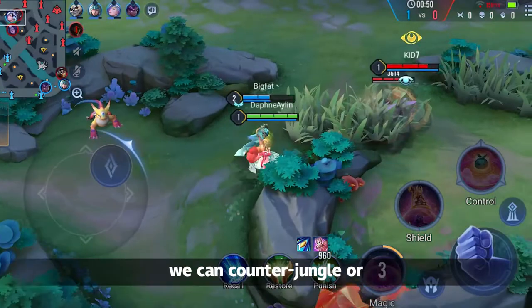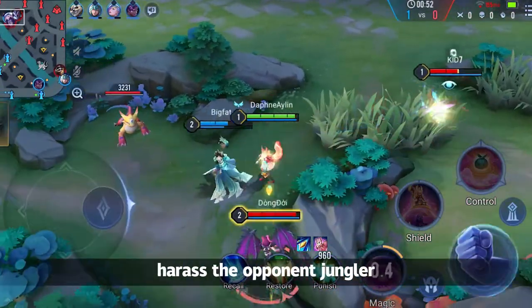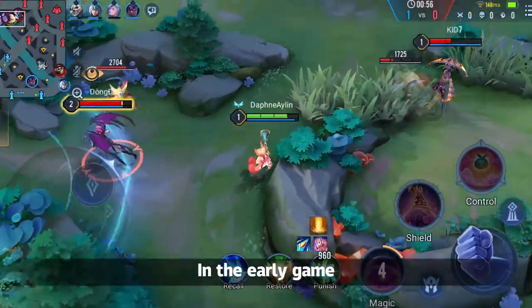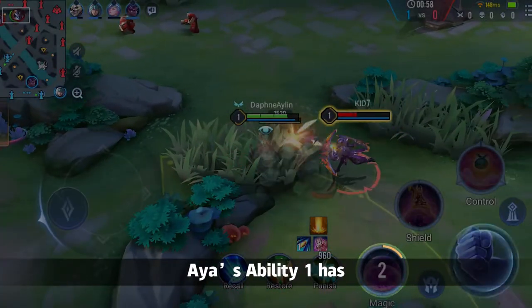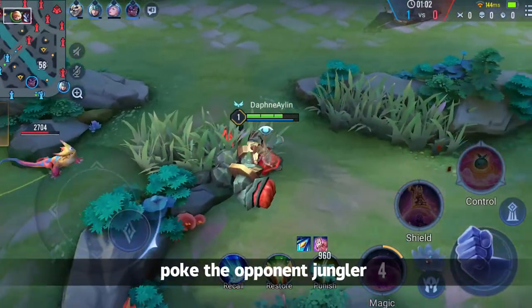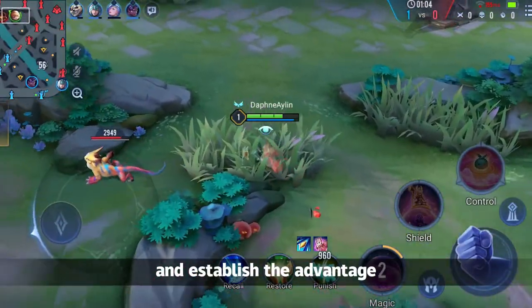At the start of the game, we can counter-jungle or harass the opponent jungler. As the saying goes, the offense is the best defense. In the early game, Aya's Ability 1 has relatively high shock, so we can use it more to harass the opponent jungler and establish the advantage.